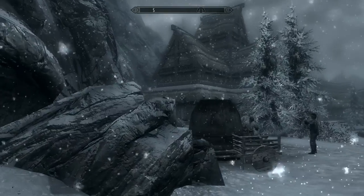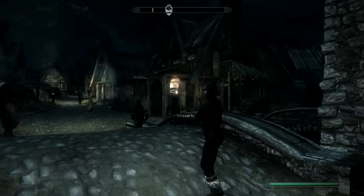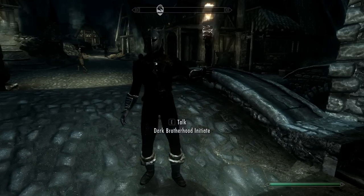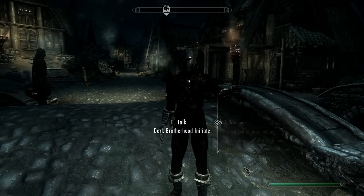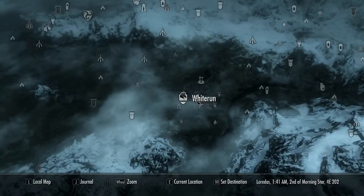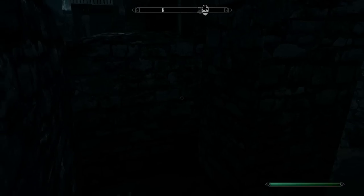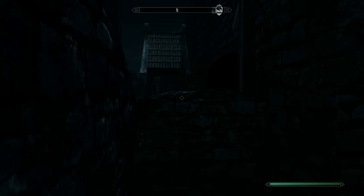Now to the second chest. This second chest is in Whiterun — right here. So fast travel to Whiterun, take a right, take another right. This is how you get out of Whiterun; there are multiple ways to get out of Whiterun. You can look it up on YouTube or you can do it this way. Sorry if it's really dark.